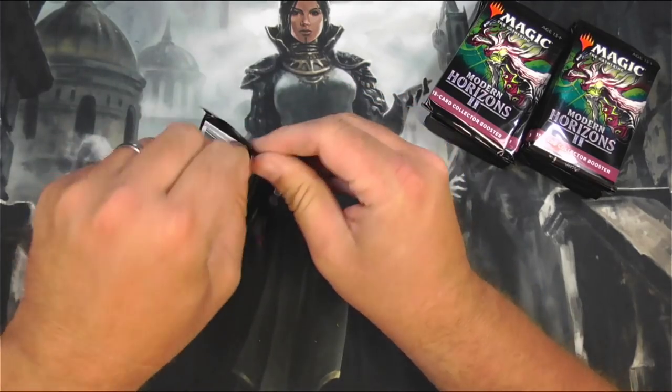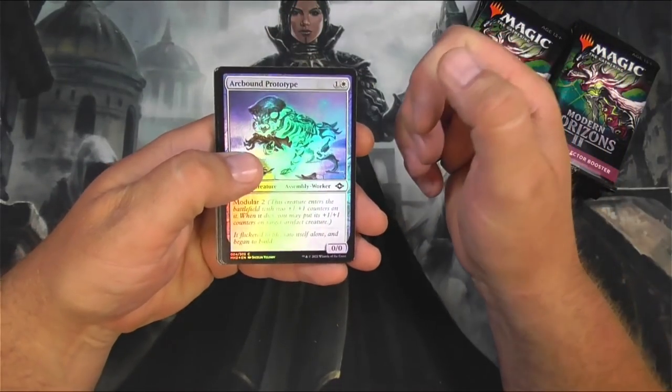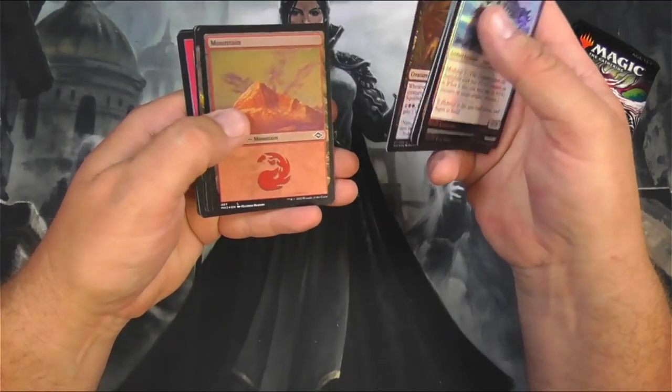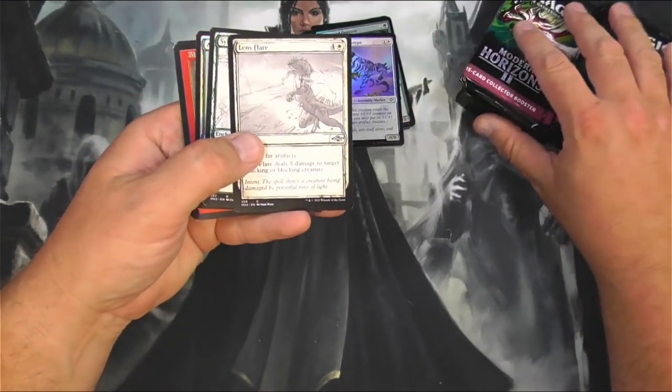Modern Horizons 2 — powerhouse set. It's going to be a big one down the road here. We're going to go quickly through these commons. They are awesome. We got a Yavimaya Cradle of Growth, and at the end I will scan up all the rares and see how I did on the set.